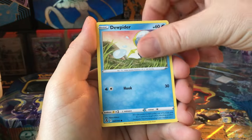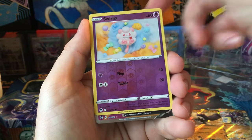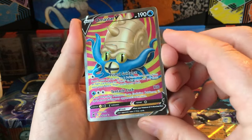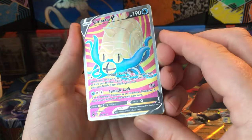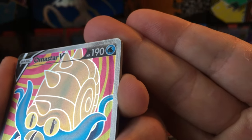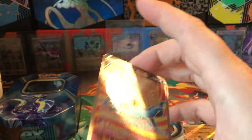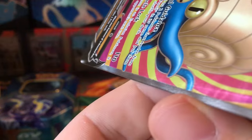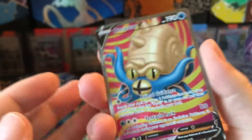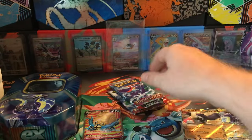Ponyta, Venonat, Dunsparce, Spinda, Phoebe. We've got Swirlix Reverse. We've got some sort of Full Art — the Omastar V Full Art, with a weird sort of indentation. Is that an indent? Yeah, that's weird. But it's Omastar V. Alright, so two for two.